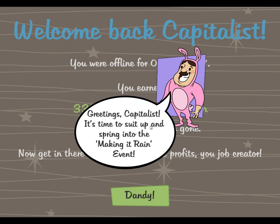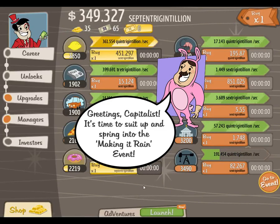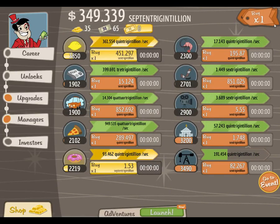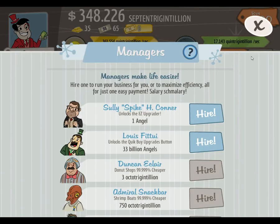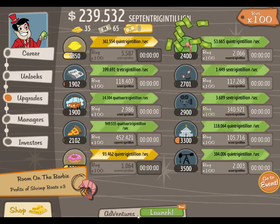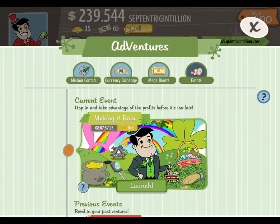We have them in the pink bunny suit. Greetings Capitalists, it's time to suit up and spring into the Making It Rain Event. I'll quickly do this since I've reset recently — anything else I can get? There we go, let's get into the events.